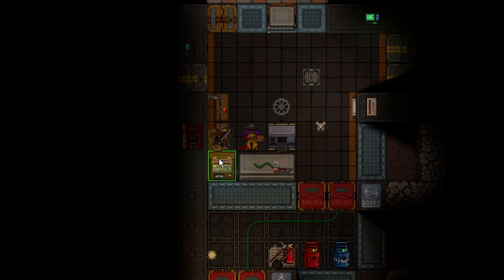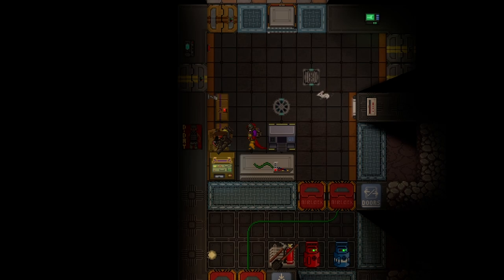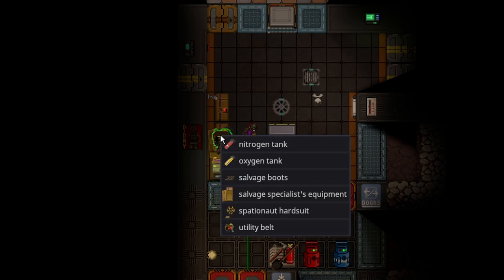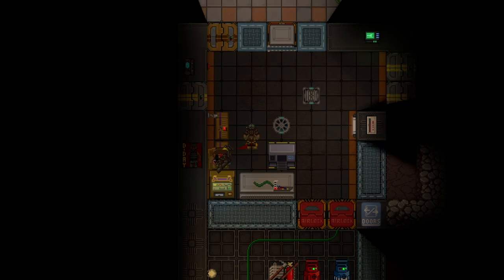You're going to want mag boots because there's no gravity in space. You're going to want your survival knife because you do combat out there, and it has a really fast attack speed. You also get an extra utility belt. Take your Spationaut suit because you're going into space, and grab your respective oxygen or nitrogen depending on your race. I'm a lizard, so you start breathing because you'll spend a lot of time in space.